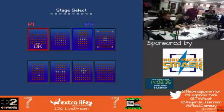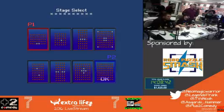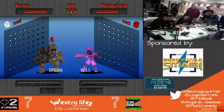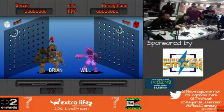Oh, you get to pick a map, and then it randomly picks between them. Alright, so open boards. Some play-by-play — we need some color commentary.